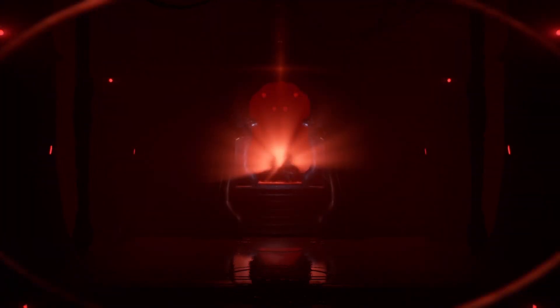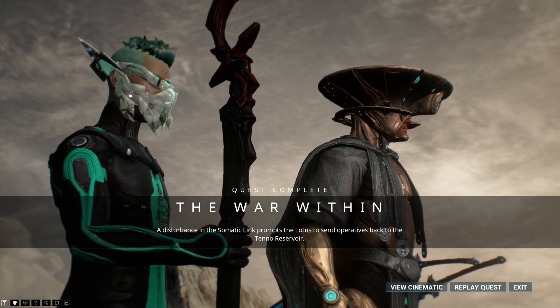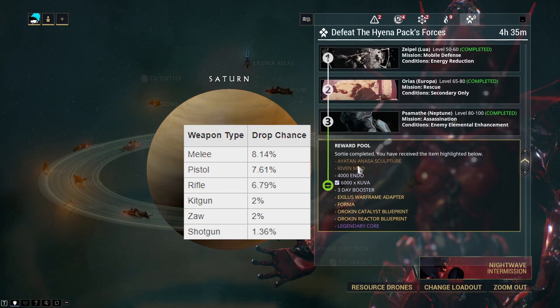The first Riven you'll ever receive is via completion of the War Within quest. After that, the main way is via Sorties. You have a chance at obtaining a melee, pistol, rifle, Zaw, Kitgun, and Shotgun Riven from them every single day.